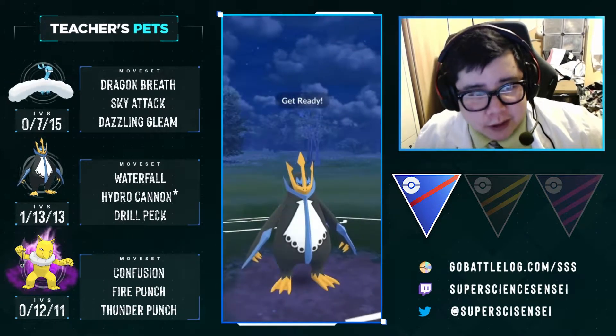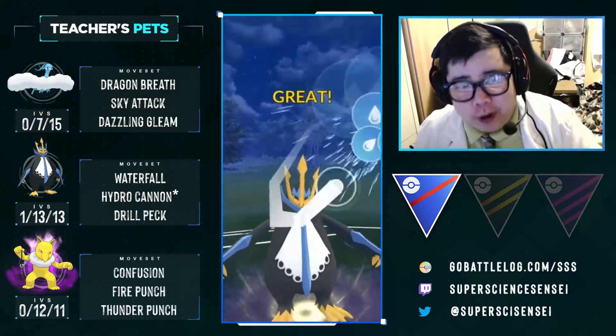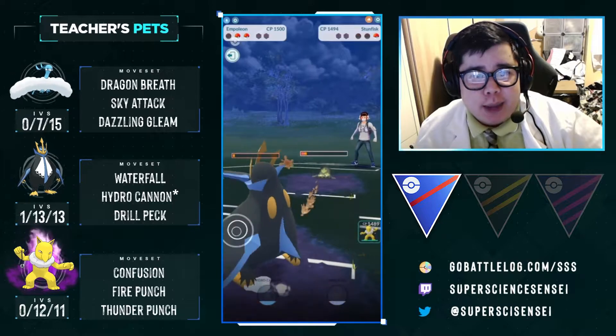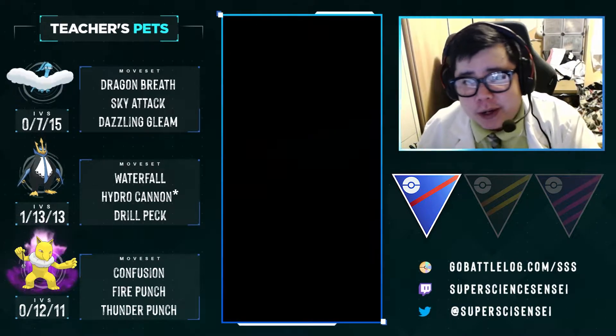Those two snuck Waterfalls allow us to get to the Hydro Cannon before that Rock Slide. Just like a fire hydrant, that Galarian Stunfisk is not happy! We take it out at the same time. They didn't even get to see our Shadow Hypno there. GG.